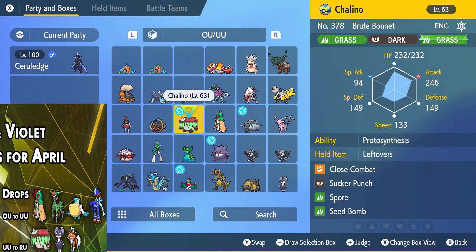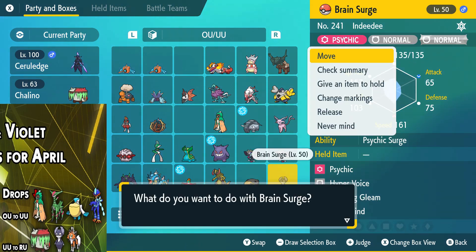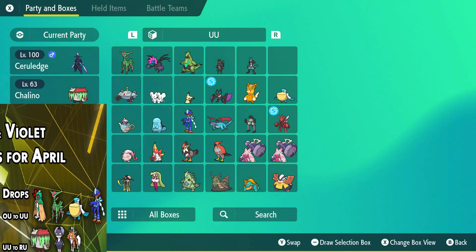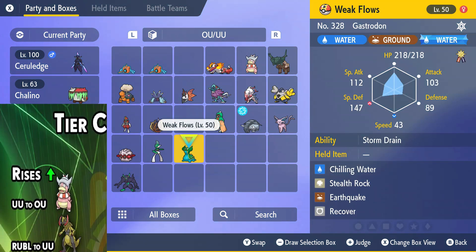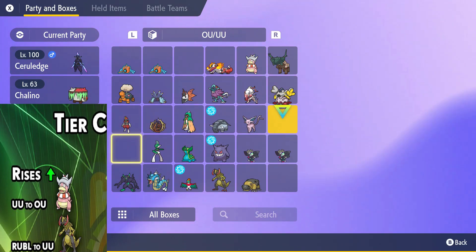Then we've got a couple of drops — UU to RU. I just used this guy in a UU battle; no wonder he didn't even come out. Indeedee just dropped off. And I'm looking at the tier changes — is this correct? The nice and powerful Lycanroc with Stab and Tough Claws is moving down to RU. This is crazy. I guess it wasn't doing everything it could do in UU. I'm not sure why this thing wouldn't want to stick around.